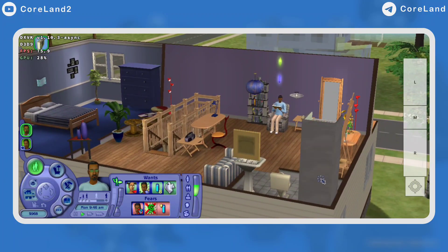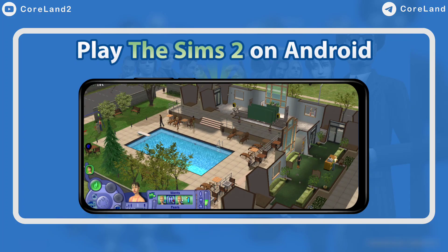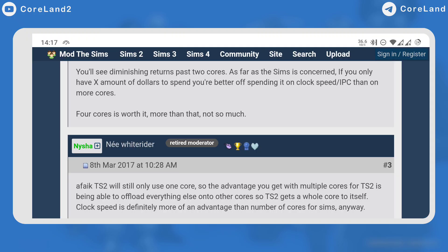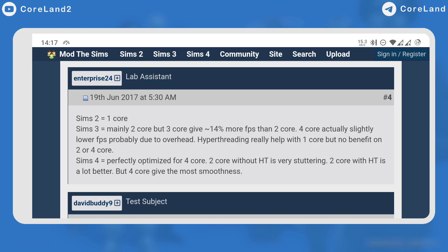The Sims 2 would run better if it had multi-core support, but unfortunately there is no support for it, so we can't go any further. Before I start the tutorial — as I said, the Sims 2 game is generally not well optimized because the game engine does not use multi-core features, only a single core. The Sims 3 or 4 runs more smoothly because they are newer games and multi-cores are already enabled.